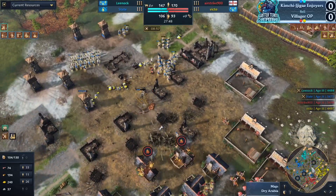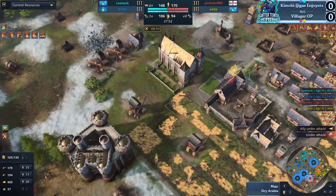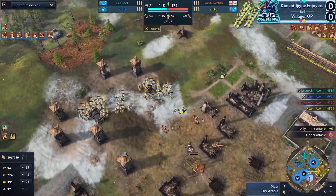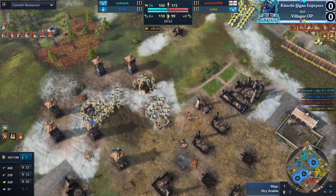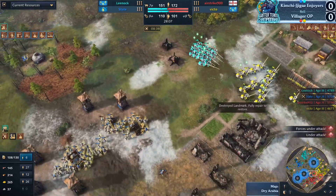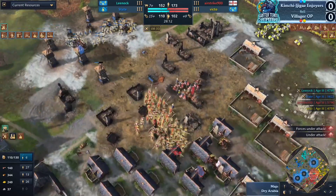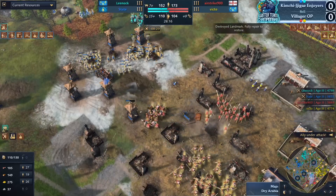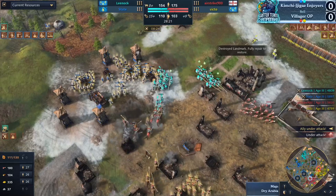He just had extra resources. You already have basically elite knights — just missing a bit of damage. The consequence of going for sacred sites instead of relics is that Victo moves out and takes away one of those relics. This defense for Airstrike — he gave up a lot of his base. The annoying thing about pushing into English is their springalds get Network of Castles as well, so they trade super effectively against your own springalds.